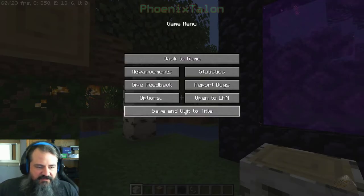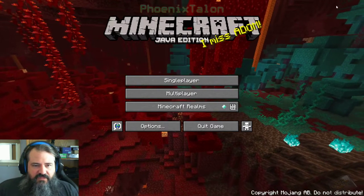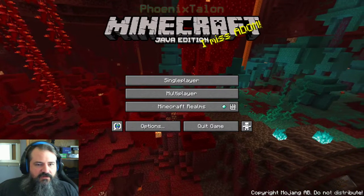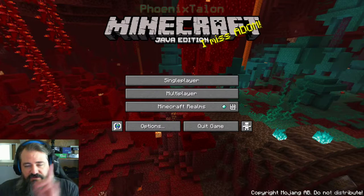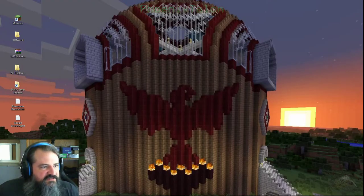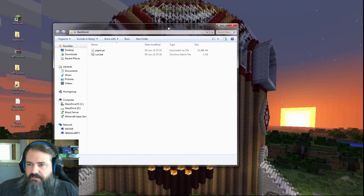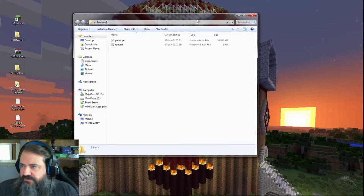We're going to cancel out of this, we're done in here for the moment. We're going to minimize Minecraft. And the next thing we're going to do is make a Minecraft server quickly. I'm doing it with a Paper server — something I'm familiar with. You can do whatever you want, it's just your standard batch file. There are a hundred videos on how to make a server — follow the one that works best for you.